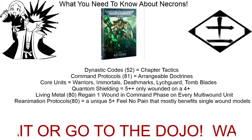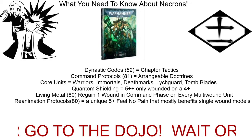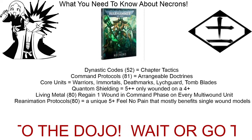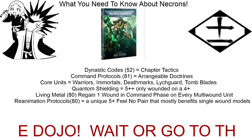The lychguard gained an attack, so now they put out three attacks — which is amazing. Tomb blades now have a minus one to hit when you're shooting at them. They continue to have speed and the ability to get those Gauss shots anywhere you want them. Now they can be objective secured, so you can have those things flying around capturing objectives.